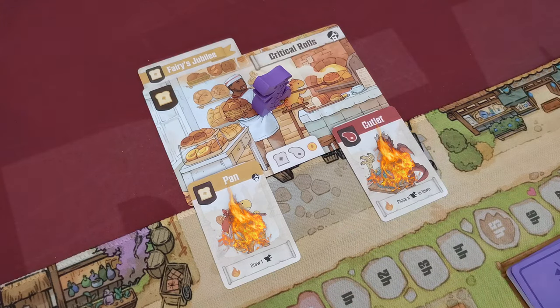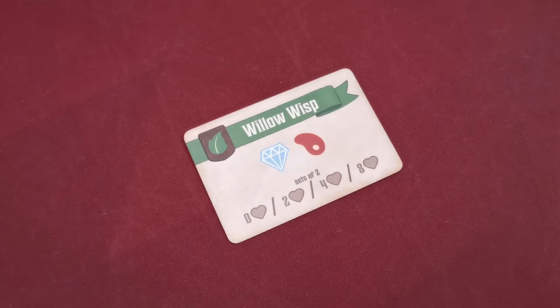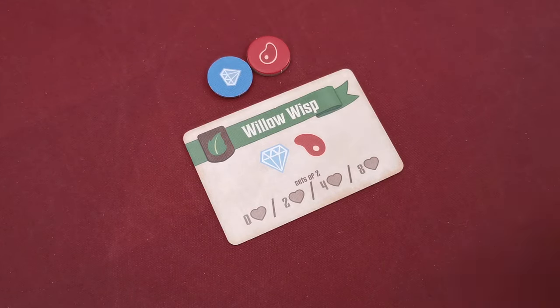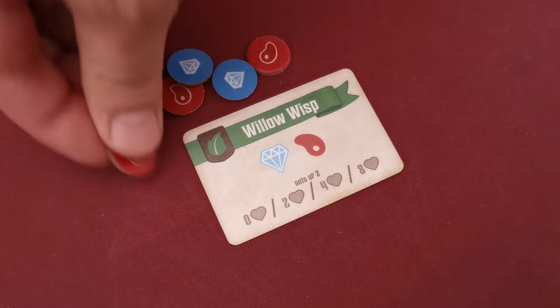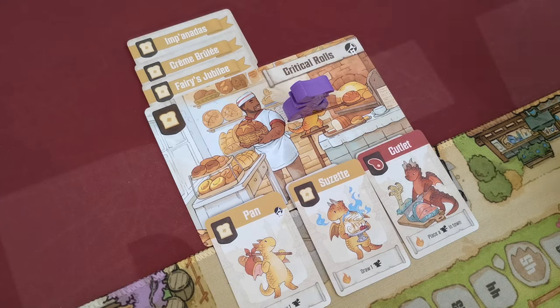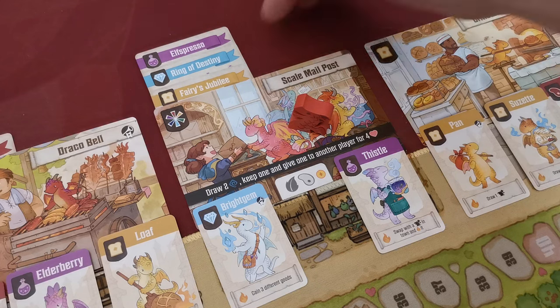After enchanting the shop, the player fires up the powers of all dragons in that shop in any order. If another dragon is added to the shop because of these powers, that dragon's power is also fired up. Some enchantment cards offer set-based benefits: if you spend only one set you gain no benefit but can still play the card; spending a second set gains two reputation, scaling up to eight reputation for four sets. A shop can only be enchanted up to three times. Shop cards with a wildcard icon can be enchanted with any type of enchantment card, but still no more than three times.